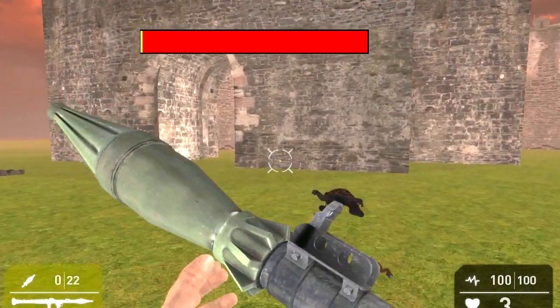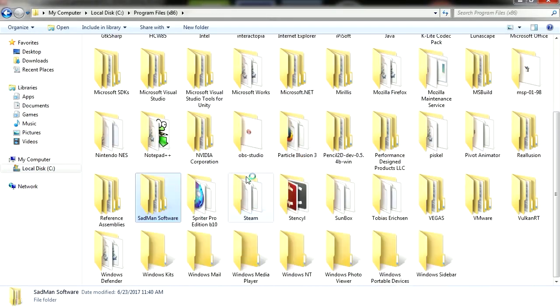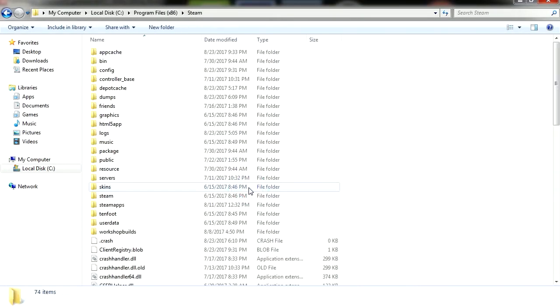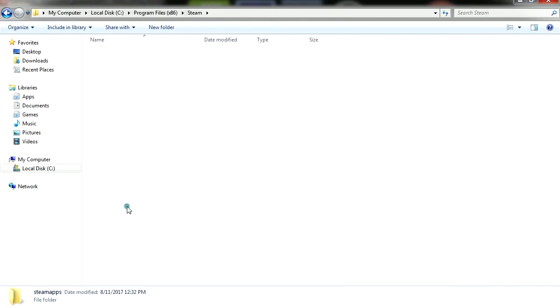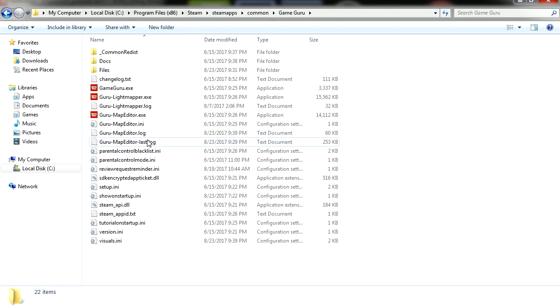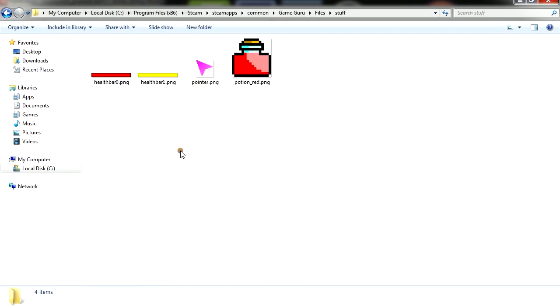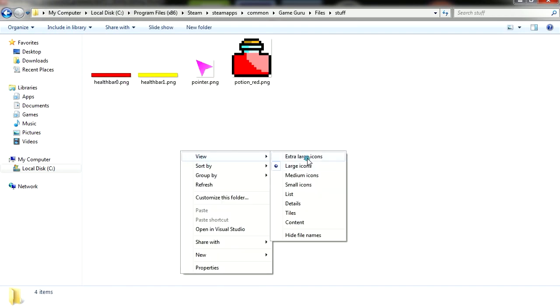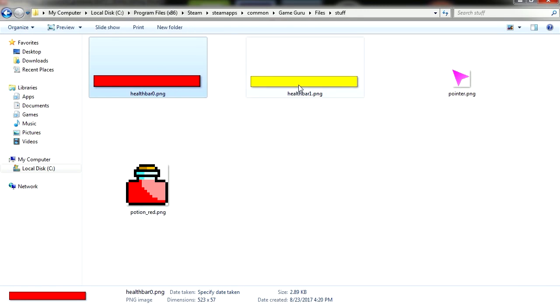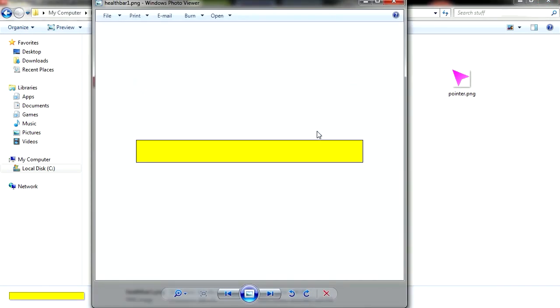The first thing I want to show you is where the images for the health bar are located. We need to go to the Steam folder, then Steam apps, then common, then Game Guru, and go to files. You can see I have a folder here called 'stuff' — that's where I put the graphics for the health bar. It's basically the same folder where you put the cursor for the kill quest.